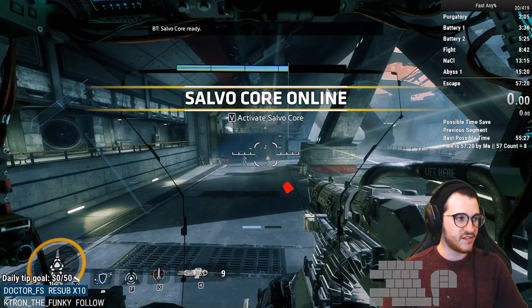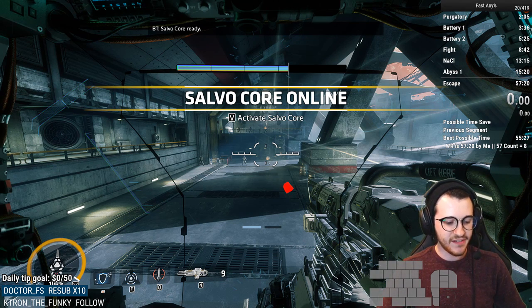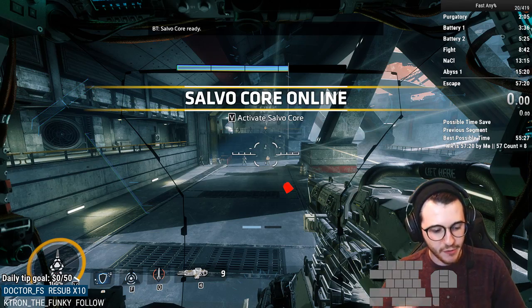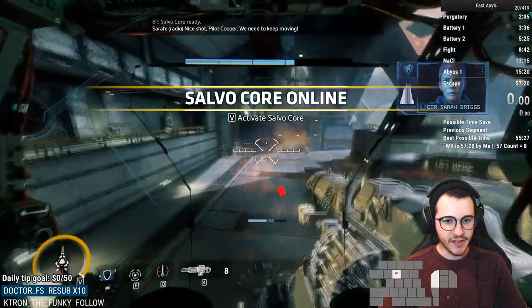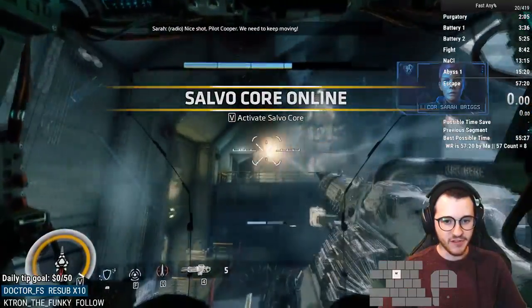Now come over here. All these grunts — Sarah will literally take her time attacking them. So if you're really behind and don't want to waste time, you can just skip ahead and hope you get lucky. But most of the time with Tone, you can kill most of these guys in a few shots with just the splash damage.